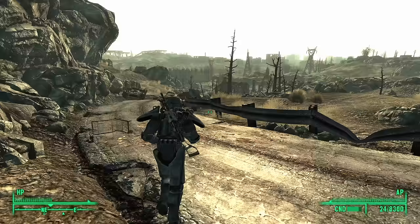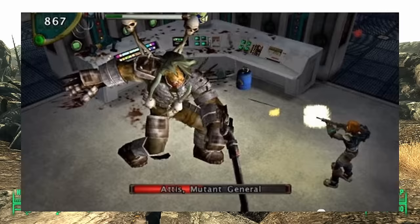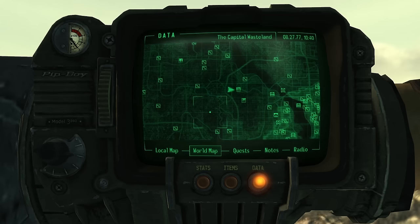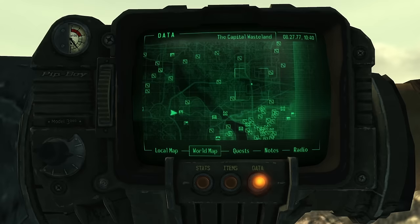Fallout 3 was the first Fallout that allowed the player character to explore a 3D open world environment. After 11 years of Fallout being either open world but isometric or 3D but linear, Fallout finally had a game map that was both open world and fully 3D. While vanilla Fallout 3 boasts 163 locations marked on the Pip-Boy map, today we're interested in those that do not appear on it — the unmarked locations.